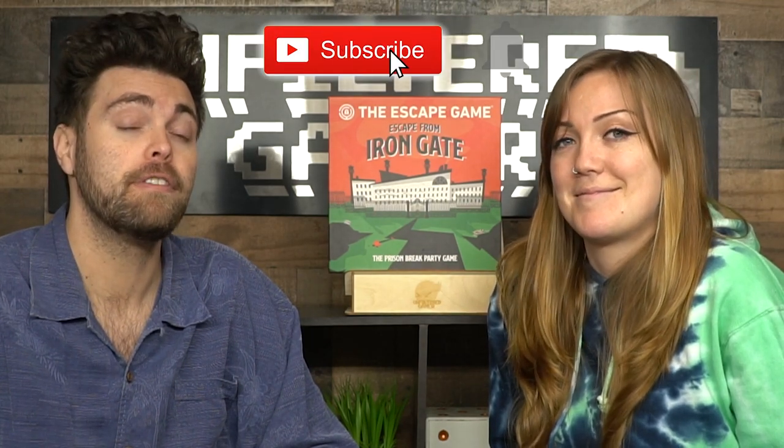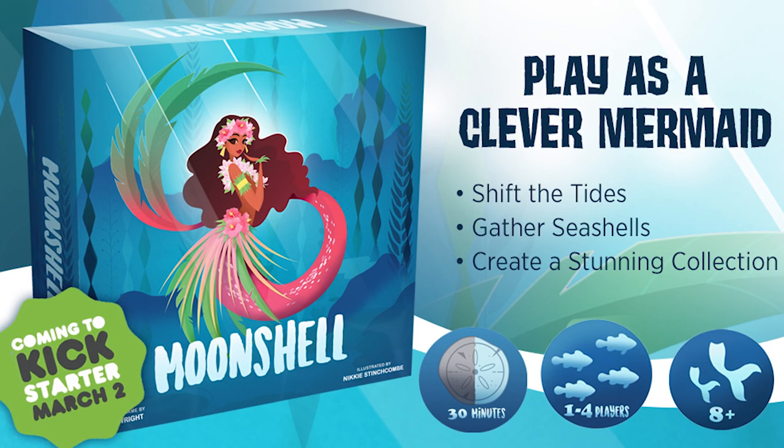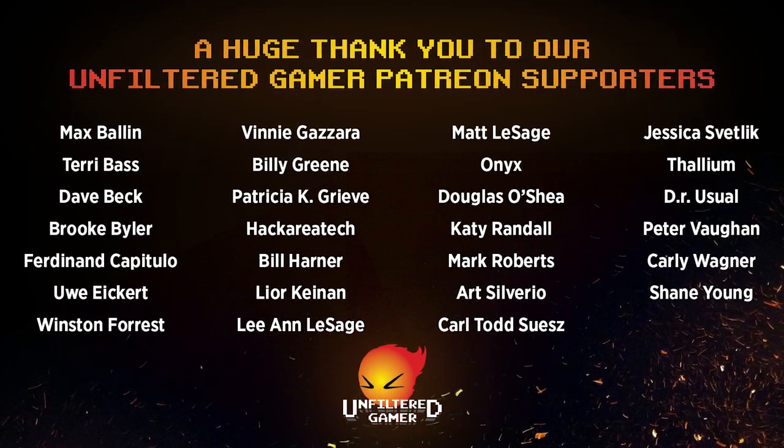Thank you for watching another Unfiltered Gamer board game review for Escape from Iron Gate by Pressman. If you want to pick it up there's a link in the description below. Don't forget to subscribe and hit the bell notification button, and check out the website unfiltered-gamer.com for blog posts, giveaways, Kickstarter listings, and more. We're also releasing our own game on March 2nd called Moon Shell, a mermaid puzzle game designed by Cali Wright, with beautiful components.